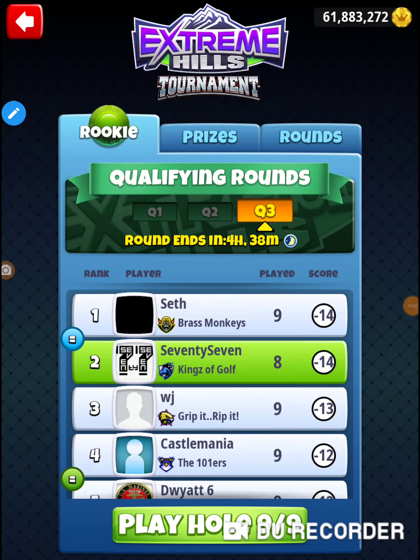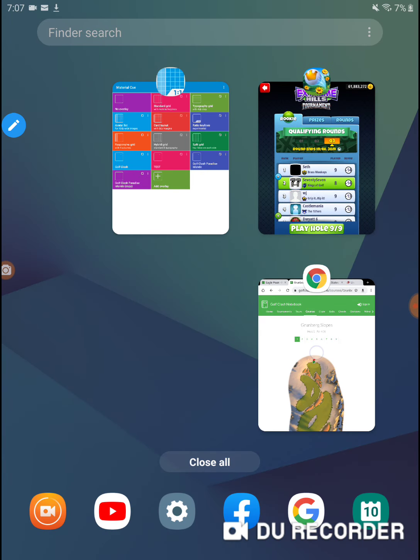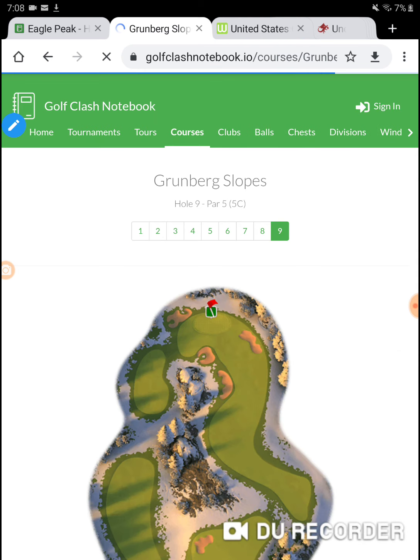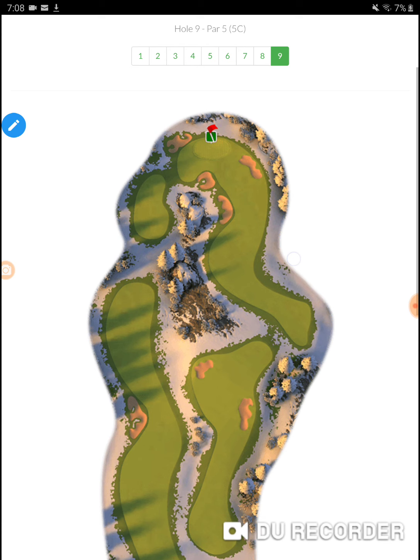I'm on hole number nine of the Extreme Hills Tournament, Wednesday's qualifying round in the rookie division. I'm in my main rookie account playing an expert bracket. My goal was minus 14, so obviously I'm ahead of my goal. I picked up all the par fours and now I'm trying to get an albie on hole number nine — Grunberg Slopes hole number nine.